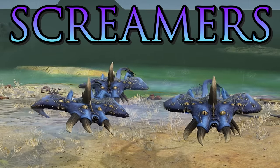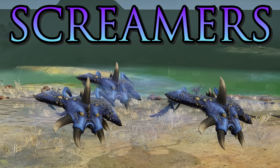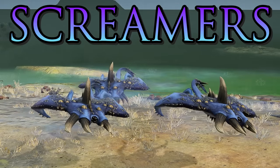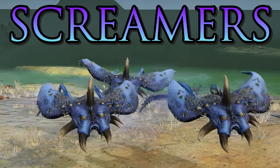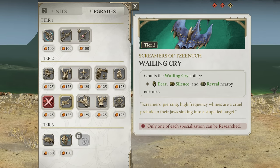The Screamers of Tzeentch are another damage dealer type unit that can fly, getting around quickly to scout for enemies. They have Slashing Charge — an aerial charge ability that does damage and reduces enemy armor, helping them be a more effective damage dealer. They can be upgraded to gain a passive ability that damages and slows nearby enemies, or given Wailing Cry which causes fear, silence, and reveals nearby enemies — fear and silence can be very useful in the right situations.